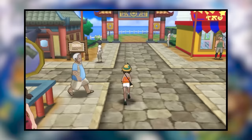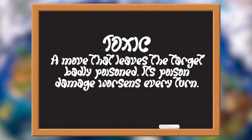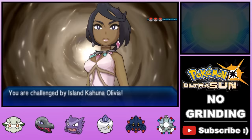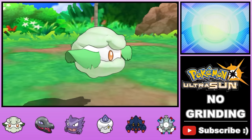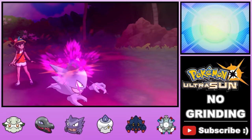We make our way out of the cave to challenge Island Kahuna Olivia. Over the last few battles, our Salazzle leveled up and learned Toxic — the move that badly poisons your opponent, doing more damage over time than regular poison. Just how good Toxic is gets illustrated in our fight against Olivia. We make so many mistakes and generally play poorly, but thanks in part to Toxic and the fact that she only has three Pokemon — one of which literally can't hit Haunter — we're able to defeat her and move on to the next island.